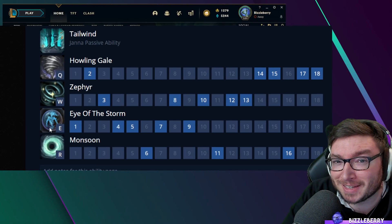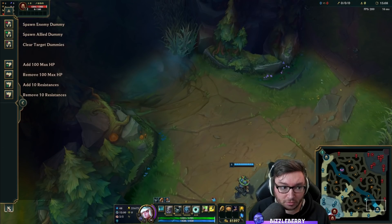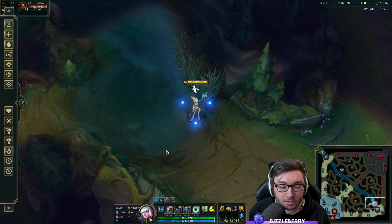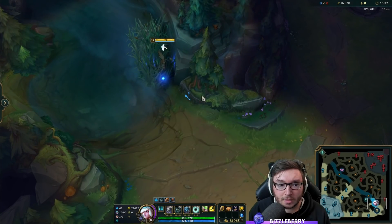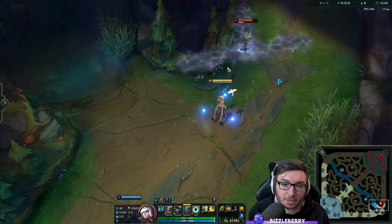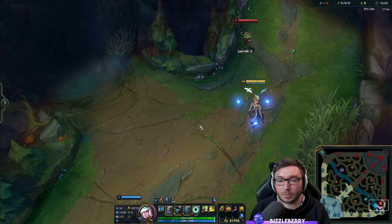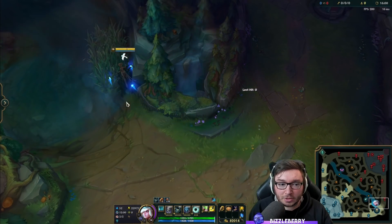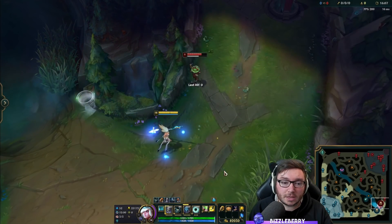The tornado is something I really want to highlight as an engage tool. If you have river control, it's quite nice to chuck out fully channeled tornadoes through there. If you get a knockup, the Glacial Augment will keep them in place for quite a long time — really nice for catching someone out. This pairs well with a poking ADC like Caitlyn or Ezreal, setting up skill shots nicely. Or if there's an allied jungler in that brush, you can facilitate a really nice gank.